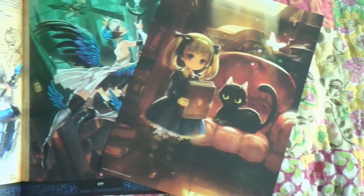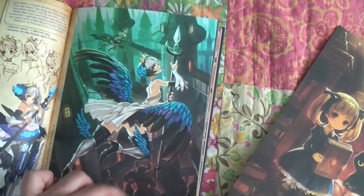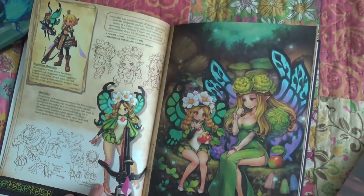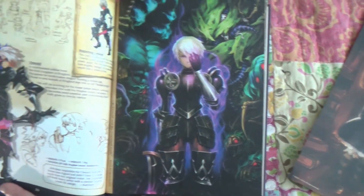And the next piece is, of course, the generic art book that comes with every collector's edition — except the only difference is that this one's a hardcover, and the pre-order book is a paper cover. Guess it's fancy.